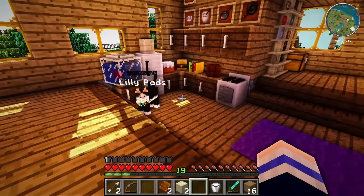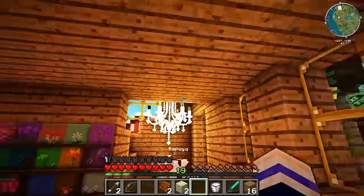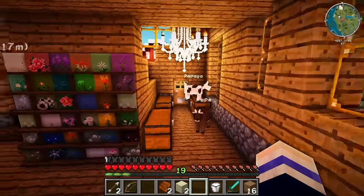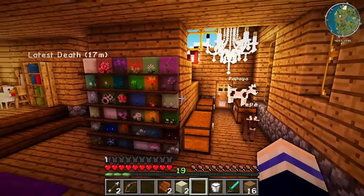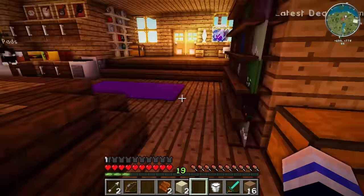Last time I told you that I had an idea planned. Oh! I forgot I had goats! But they are handy because I want to actually do something with them. Today we're going to build a smoothie stand! And the employees of the smoothie stand are these goats, Pepe and Papaya.